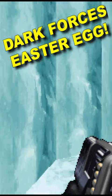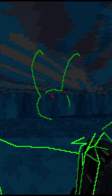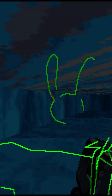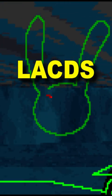We've got another Easter egg here in Dark Forces, this time on the 8th level, the Robotics Facility. All you have to do is at the beginning of the level just walk off to the side to pick up that extra life and open up the map. You'll probably notice it looks a little different than it really should, but if you type in LACDS...